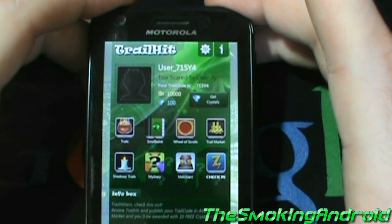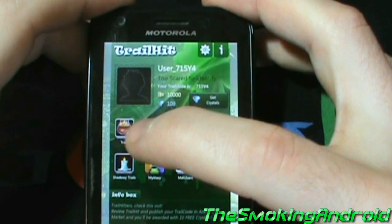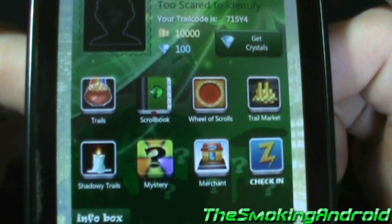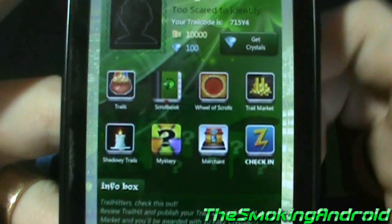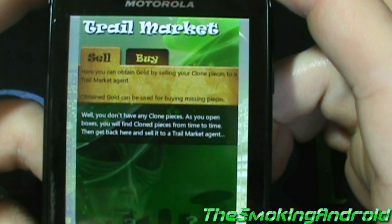As you complete the scrolls, the scroll wheel will fill up. Once all 16 scrolls are activated, the scroll wheel will activate itself. Once the scroll wheel is activated, you will then be able to look for the Great Device, and the only way to find it is by hitting the trails again. There are, however, other ways to acquire scrolls and pieces for scrolls.